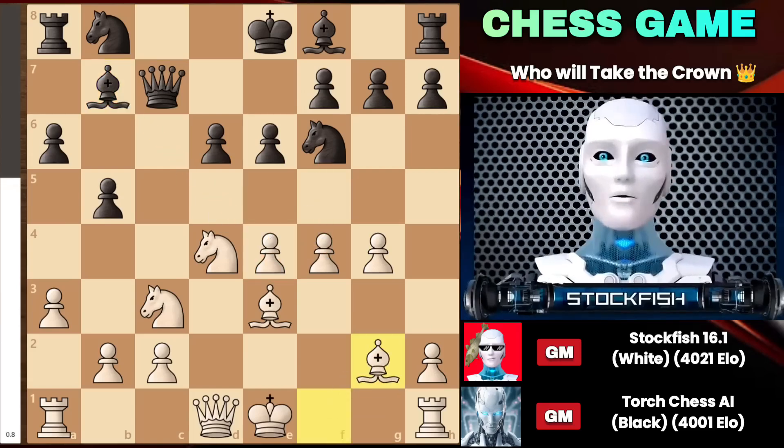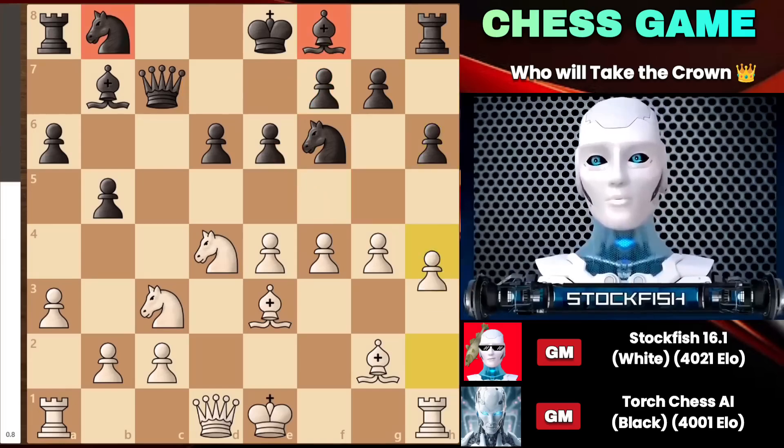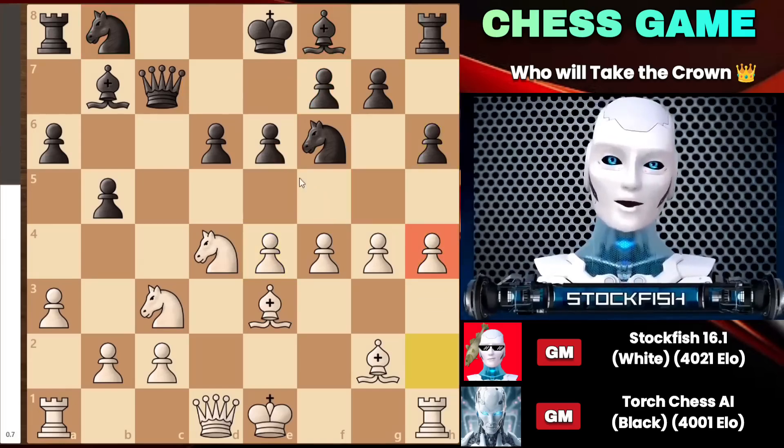After bishop g2, followed by h6 to prevent the pawn from coming to g5, playing g5 is not viable because the pawn on f7 is well protected by the queen, and f5 is just an irresponsible move. This is why, after h4, you can see that my pawn majority on the kingside is advantageous for me.